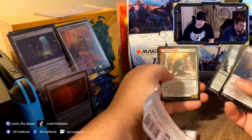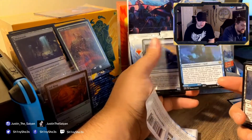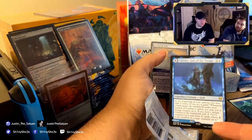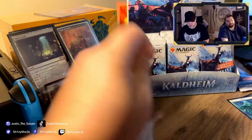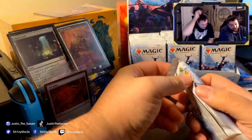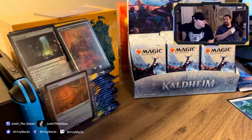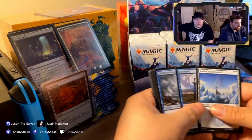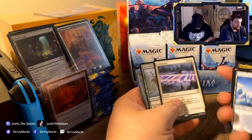Oh, this is an awesome card — Cosima, God of the Voyage. It's a flip card. She does a little bit of everything. She drives a boat, the boat goes into exile, you get more lands, then she comes back with her boat and gets to draw a bunch of cards. It's a pretty good setup. Also, Doom Skar — good card.